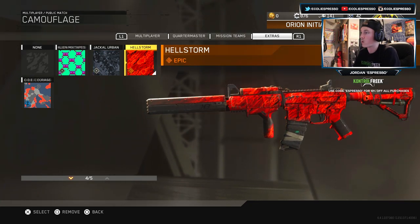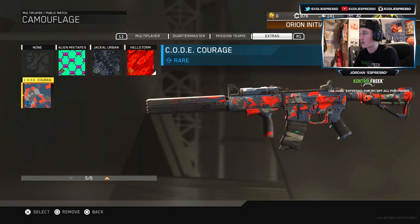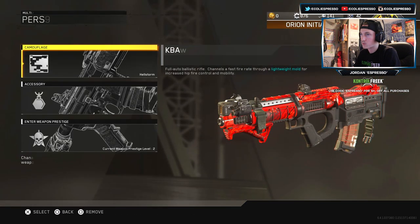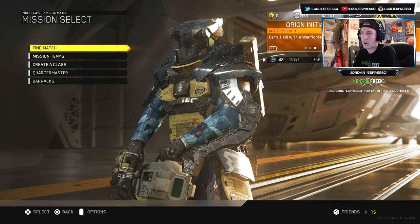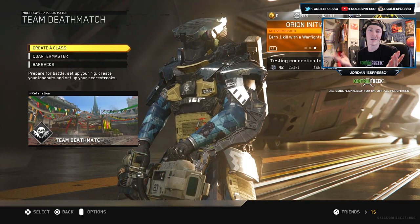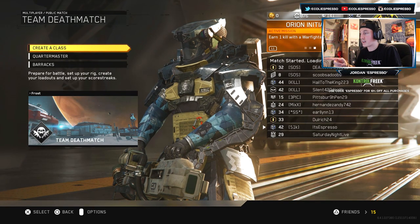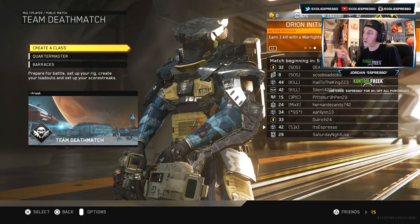Weapons like the Jackal Urban - I'm a fan of it, it's just matte, it's nice. It fits the texture of the weapon, same with the Hellstorm. So the Code camo fits that design aspect. We're gonna pop this on and play some TDM or free-for-all just to get a little grasp on what we can accomplish here and take a look at it in game.